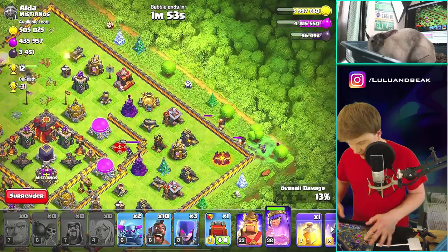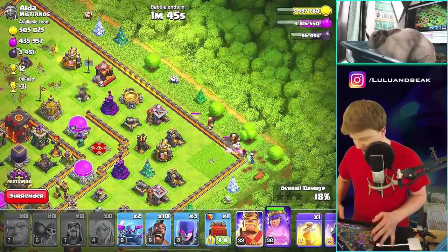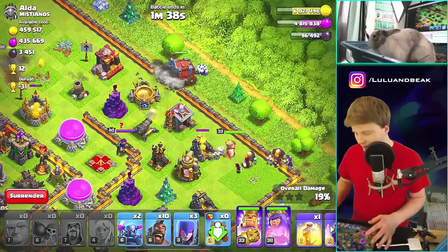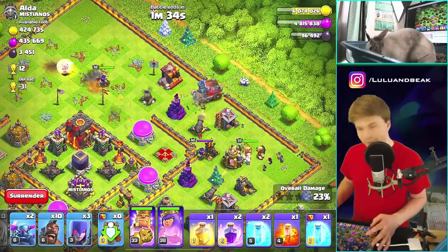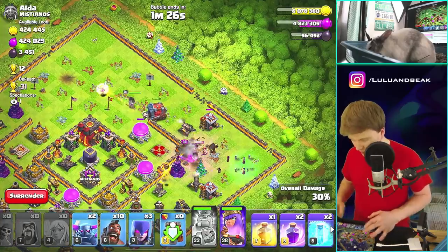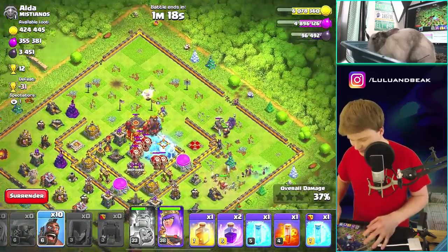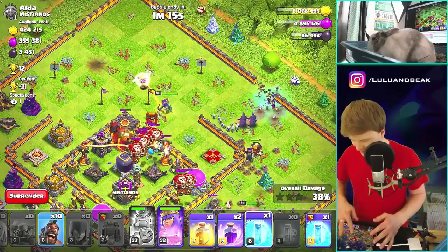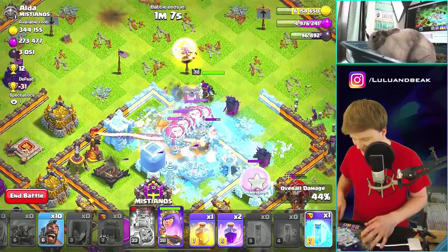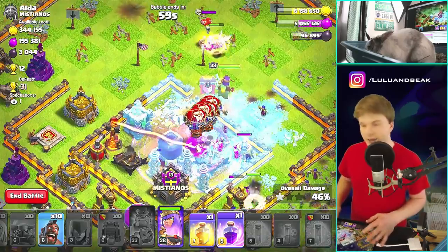How's our queen? She's good. You know, this might actually work — these guys might be able to break in. I'm gonna drop the king with them because they need the help; they're banging on some pretty high level walls. Then we'll drop the Grand Warden in the middle. What do we have for spells? We got a bunch of freeze spells. No jumps, okay, so we definitely got to be careful. These pekkas I'm a little worried about — oh, never mind, we should be good. Those balloons have been frozen the entire time. Let's drop a rage spell.